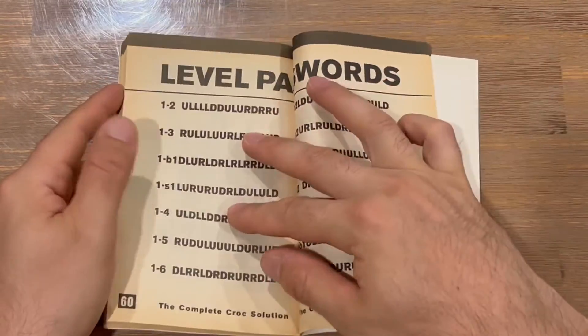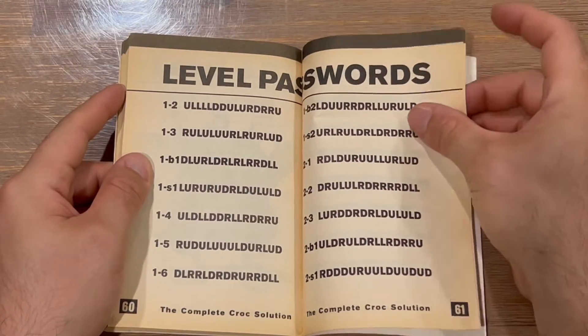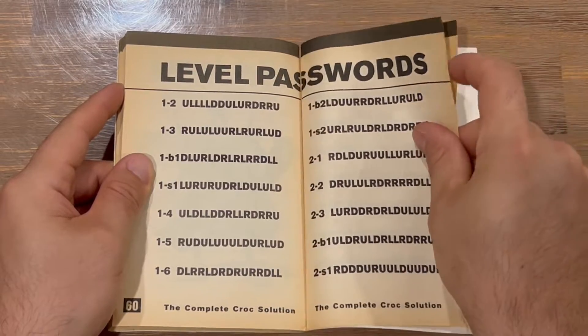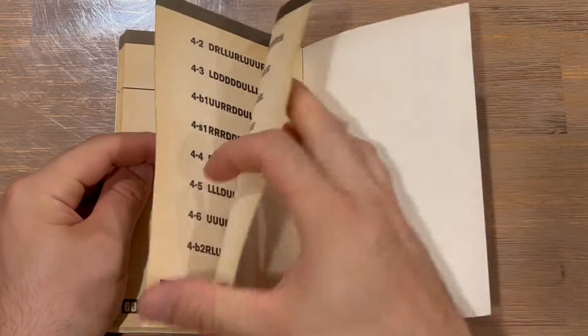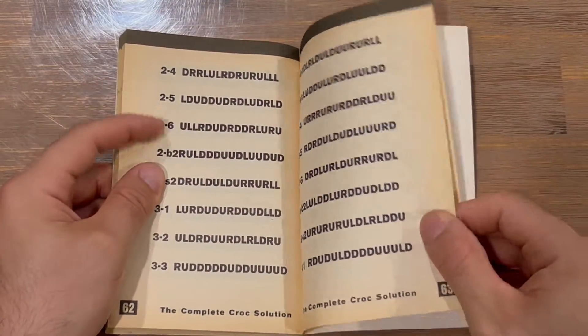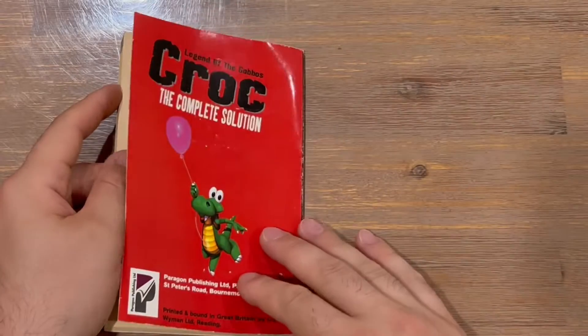That looks like the final level, so we've got the passwords section up next. You can enter those to jump to your designated level. We've got more passwords here, and more again — and that concludes the book. Thanks for watching, guys.